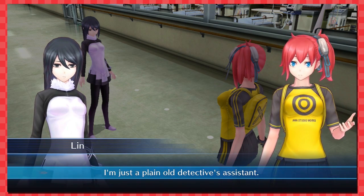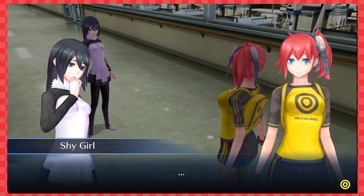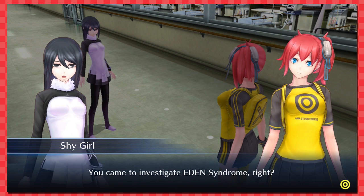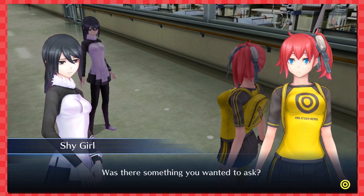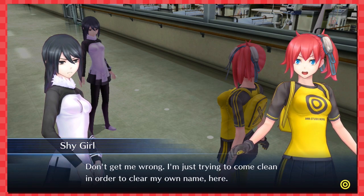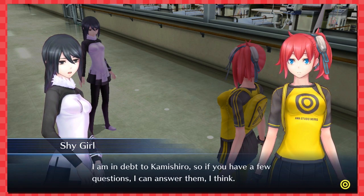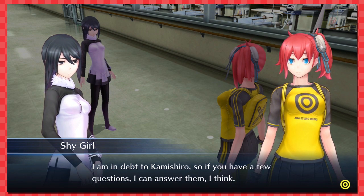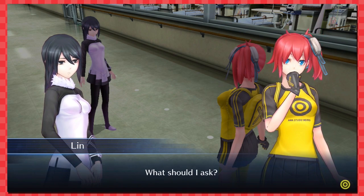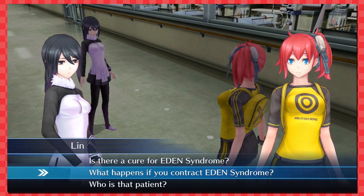'Who are you? Don't answer with a question — answer me!' 'Just a plain old detective space with the assistant.' 'Wait — it's Kurumi?' I see — well, never mind then. 'You came to investigate Eden Syndrome, right?' 'Was there something you wanted to ask? I'll answer your question. I'm just trying to come clean in order to clear my own name here. I'm in debt to Kamishiro — if you have a few questions, I can answer them.'